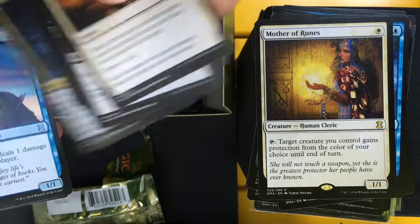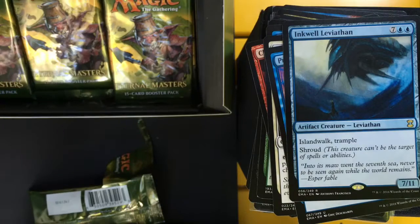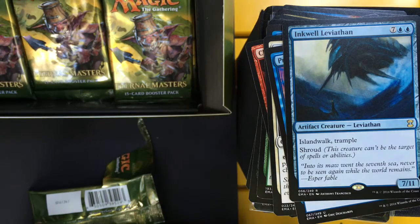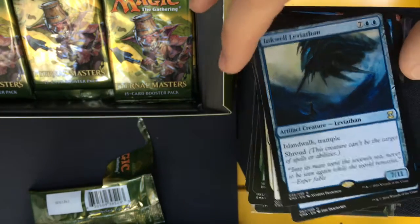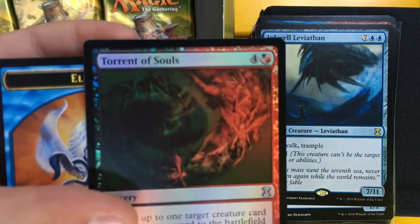Necrotol, Extract from Darkness, Prodigal Sorcerer, and Inkwell Leviathan — a nine-mana 7/11 with Islandwalk, Trample, and Shroud. And then a Foil Torment of Souls.